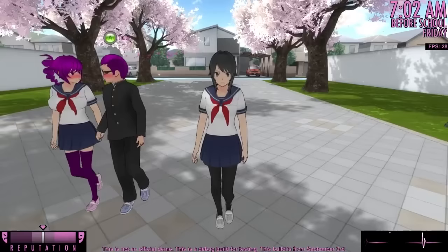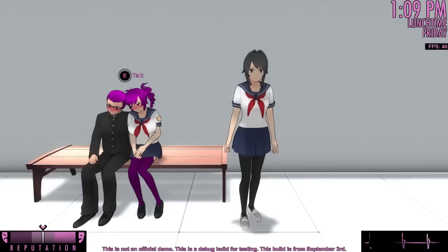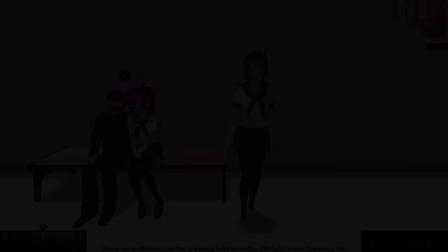After you have successfully paired two students together, you can observe them acting like a couple on subsequent days. You can see them holding hands as they walk to school and see them cuddling with each other on the school rooftop at lunchtime. This is the only elimination method that does not result in anyone being harmed in any way.